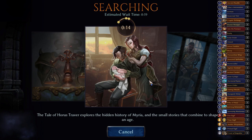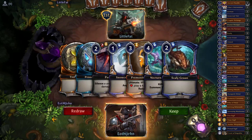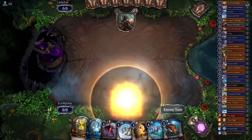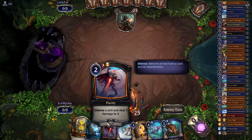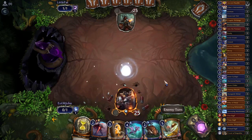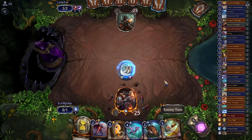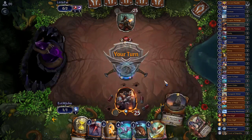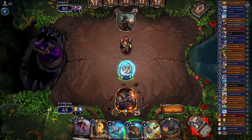I think this hand is keepable on the draw — it's not exciting but it has a one-drop, two-drop, three-drop, and four-drop, and Purify can be very good in the right circumstances. Fishing Dynok wasn't the card I wanted but I'd rather find power cards and we're playing 18 of them. Opponent plays Obsidian Golem — that's awkward. I don't think I attack because I don't want them to get Obsidian Armor, so I'll just play Scaly Gruan and pass.